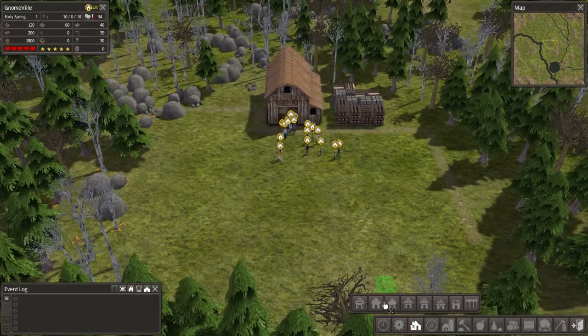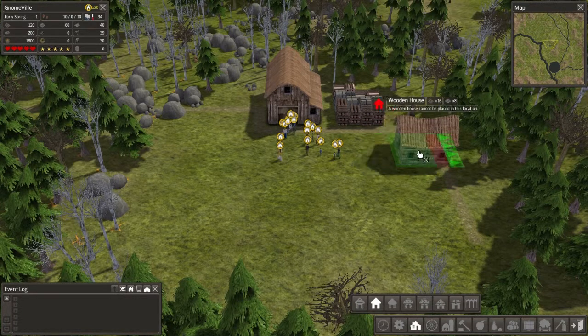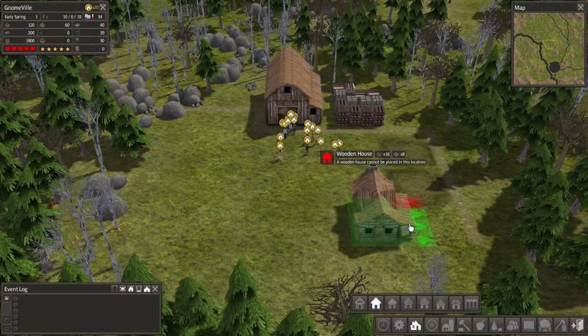We're gonna need at least four for our startup area. Oh, lots of new houses too — nice! Country house, town abode, large residence. Oh, we can build tiny shacks now — 'small and basic dwelling for three people.' But I think for right now we're gonna go ahead and just build the wooden house so that it should provide a little better than the tiny shack.